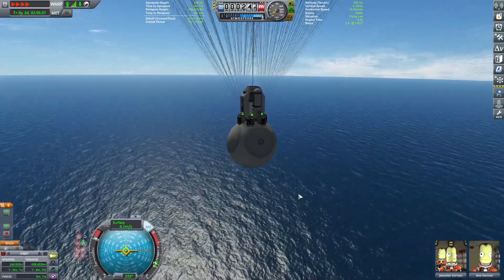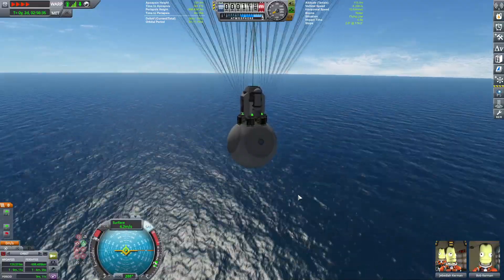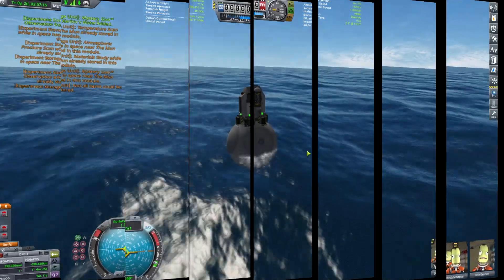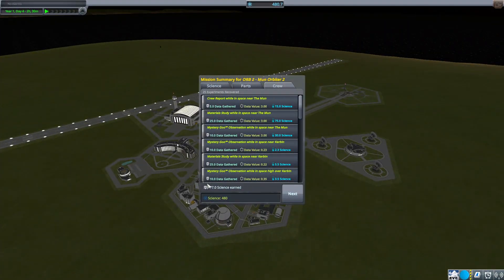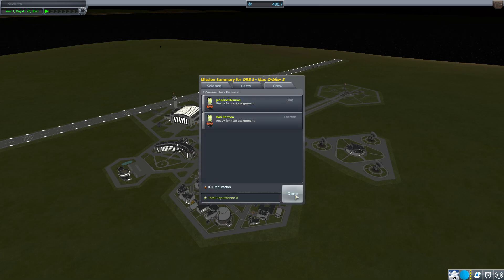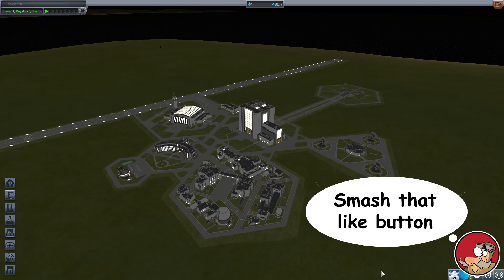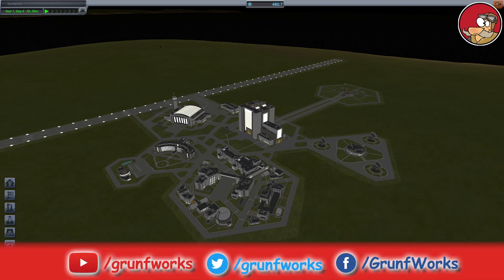All in all, I would call this a very, very successful flight to the Moon orbit. The only thing remaining to be seen is, once we splash down, how much science did we get? Look at that - 480 science in total. Beautiful. So you guys know what to do: like if you liked the episode, hit subscribe for more, and more will be coming. Top right corner - I'll see you in the next one. This is GroundForks, signing off.